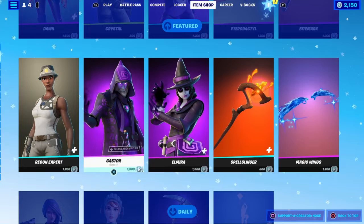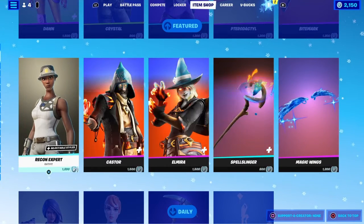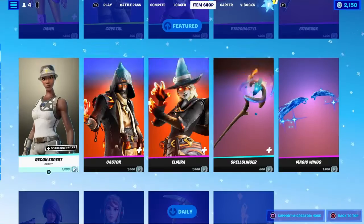Moving on to the next feature, we got the Wizards. These came back with their pickaxe and glider along with Recon Expert. I don't know if this is from a Battle Pass outfit, but I'm not sure.